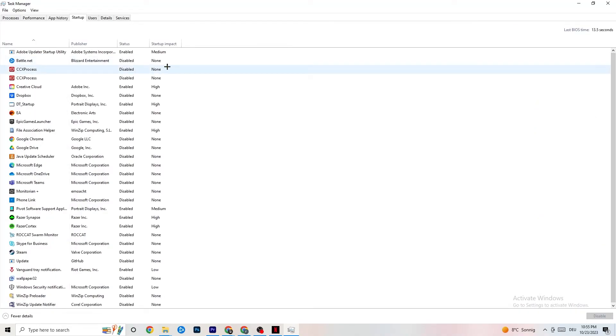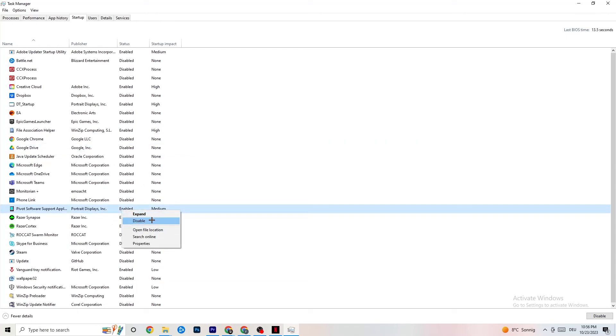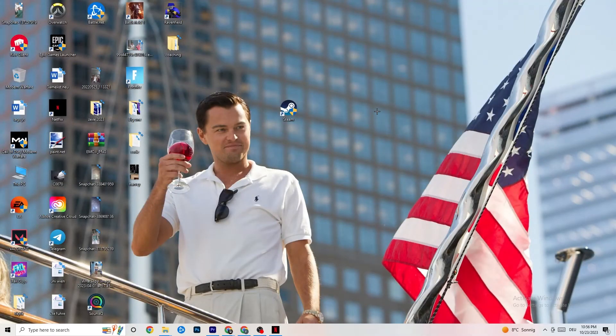Go to the Startup tab in Task Manager. Many apps automatically start when your PC boots and run in the background, reducing your available performance. Right-click every app you don't need running at startup and select 'Disable.' Do this for every unnecessary startup app to reduce background CPU and GPU usage.